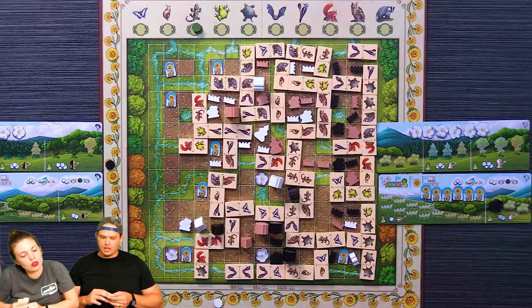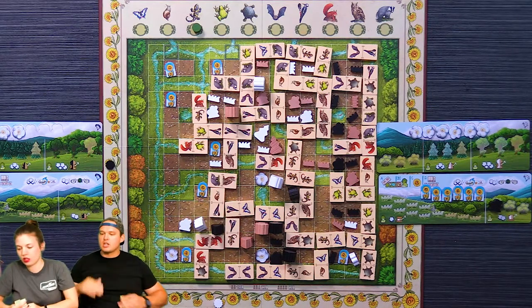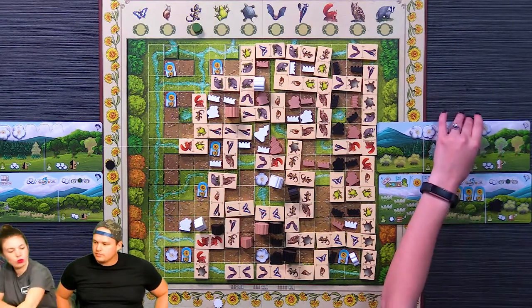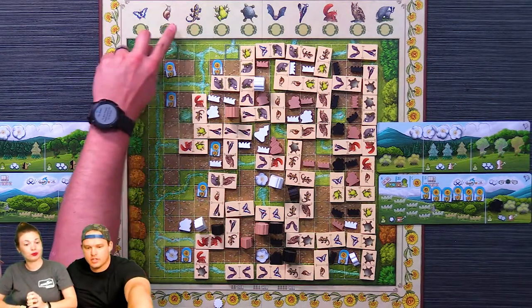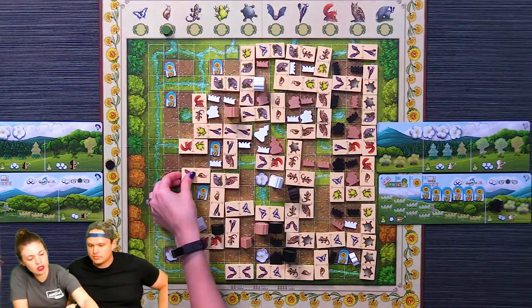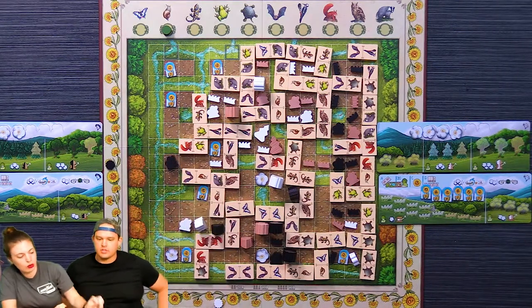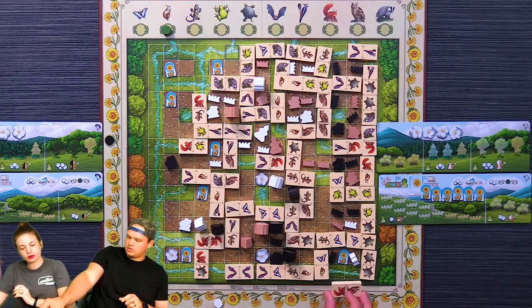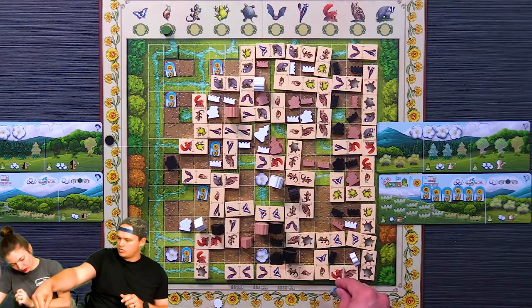I'm trying to see — I don't think there's anything I can close in. I'll pay two clouds to change the wild, place this here and put this here. That's two points. That actually does change things: I score two and you score one.